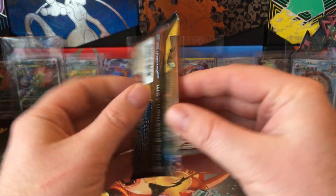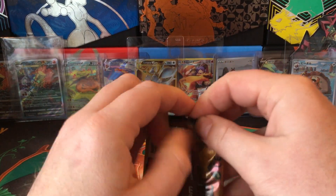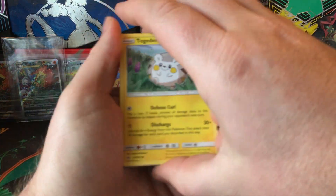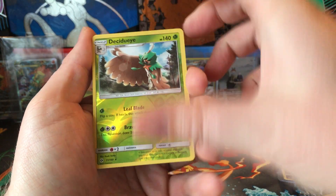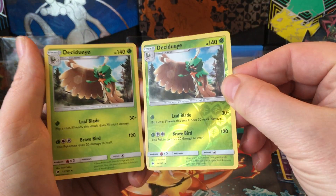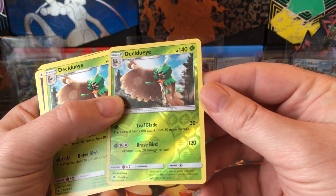Sun and Moon pack, Sun and Moon pack - Grimer and Decidueye. And Decidueye. Well, that's kind of nifty. I do like that old reverse holo.